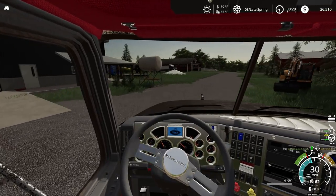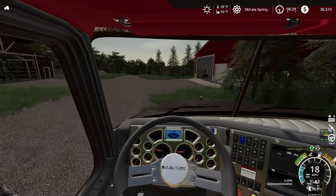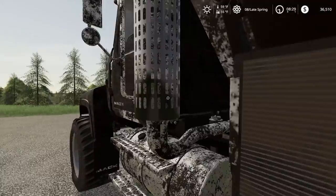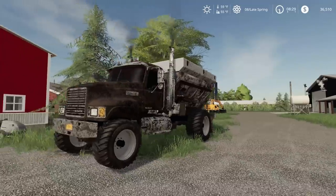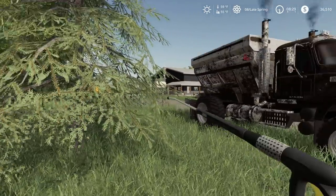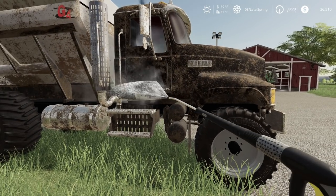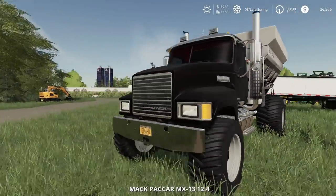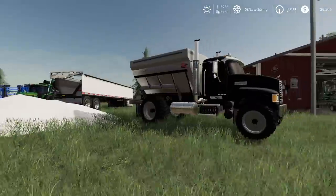Good pressure washing, and then we are going to hopefully fill it up with some lime. Just look how dirty that thing is — that thing is covered everywhere, hardly can tell it is black and gray. We will wash this off — can't have a Mack truck that is dirty. The plan is to use our new loader tractor to fill this thing up.